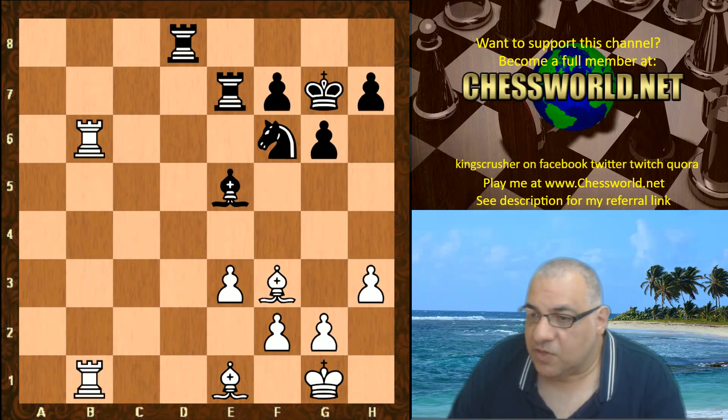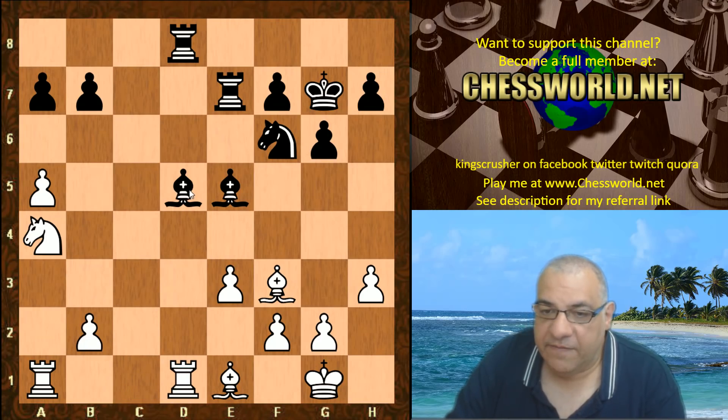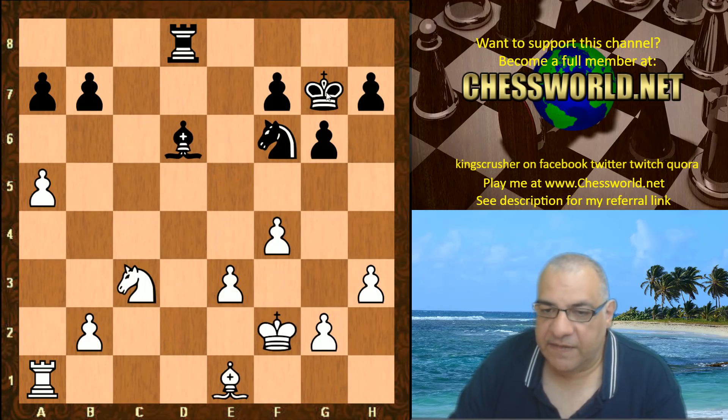Bishop d5 is played instead. We have Rd1, Red7, and now Leela takes on d5, happy to get some exchanges. Knight c4 is played, hitting the rook. Rook d8, f4 - and black doesn't want to leave a nasty pin here, so the bishop goes back.